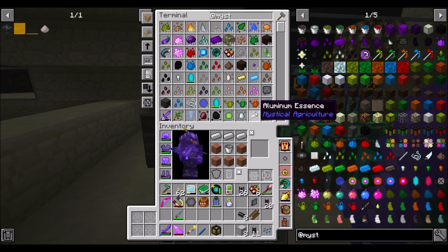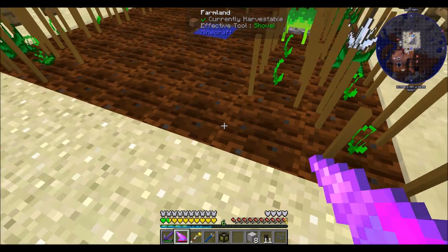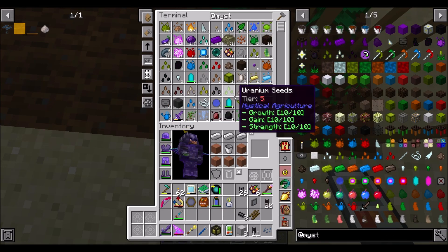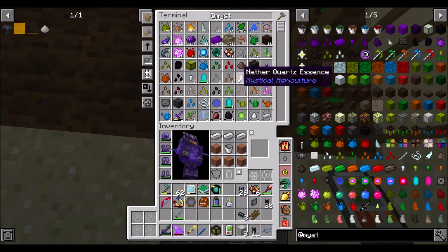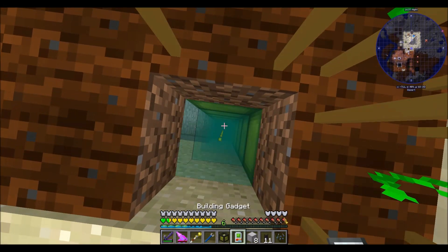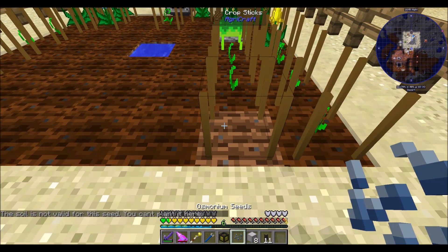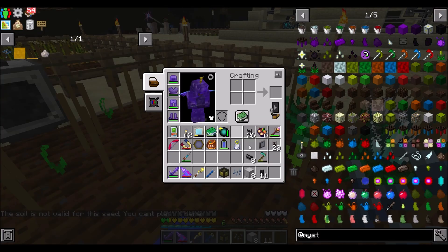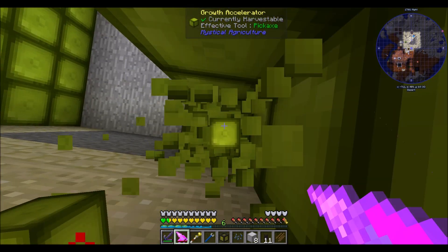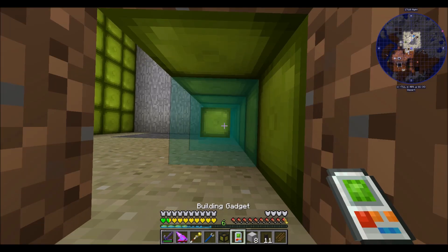Let's get Mystical Agriculture going - get seven growth accelerators and add another osmium seed. We'll just add another one. We've got seven growth accelerators coming slowly but surely. There you are - dirt, crop. Soil is invalid? Oh, it needs to be gravel. Yes, gravel with an osmium ore under it. Let's break all these, go one deeper, and have our building gadget place them again with osmium ore and gravel.